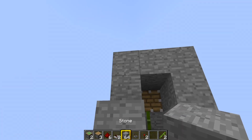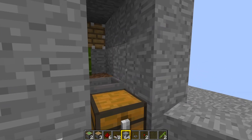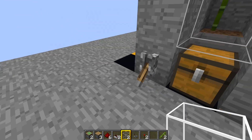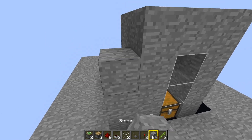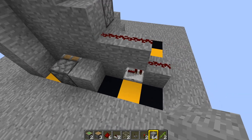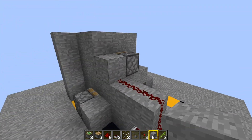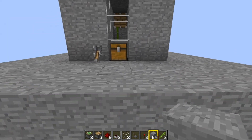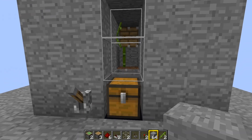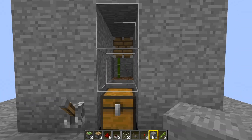Now put solid blocks all the way around the side, take out your two pieces of glass — there and there — and stick a few more blocks around the side. You can encase the back if you want to. So now all you've got to do is turn that on and watch your chest fill up, or your furnace, depending on how you see it.